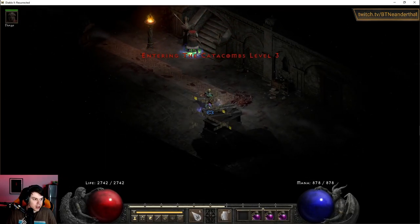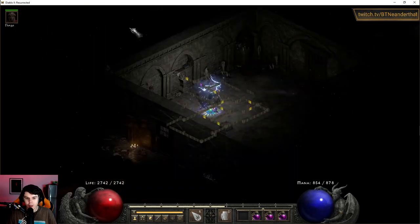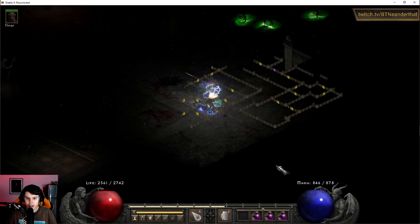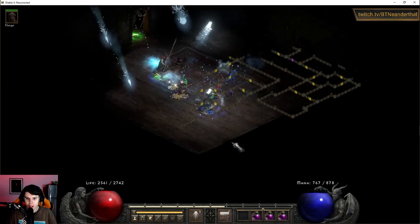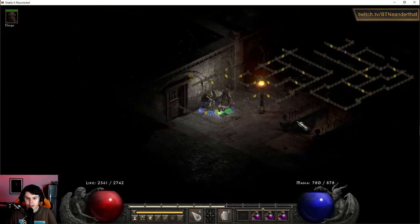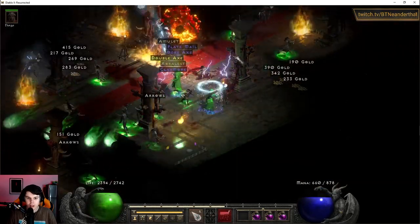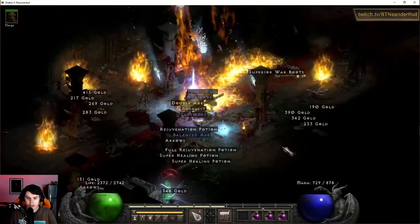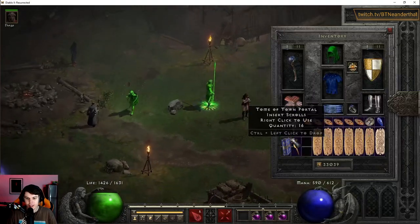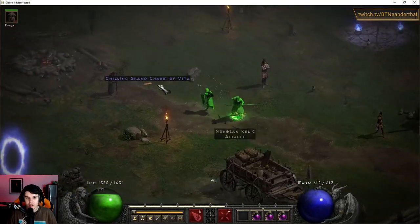We already covered the playstyle: you throw a Blizzard down, you can kite monsters through it. You can use Glacial Spike and Ice Blast for various situations. Static bosses down. Get an easy High Lord's Wrath. Let's see what happens — High Lord's Wrath, let's go. Nope, that's the easy Naka's — GG.